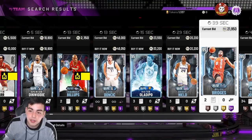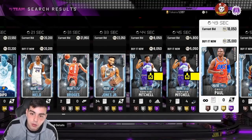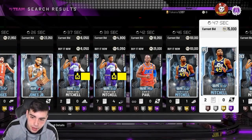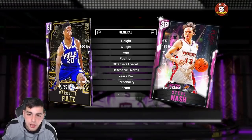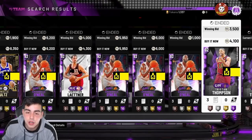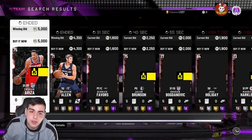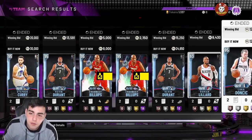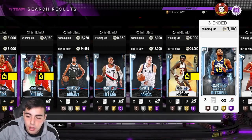The market isn't too hot right now, it is a Tuesday, but coming Thursday and Friday it's gonna be even better. If you have less MT, try it with the Amethyst — Markelle Fultz for 1,900 is a perfect example, he goes for like 4, 5, 6K. A Shaq for 1,000 is another example. Pretty much just bidding on diamonds and Amethyst is the best method in this game, in my opinion, since the market's so flooded. If it works out for you guys let me know. Hope you guys enjoyed this video, please drop the sub. Peace.